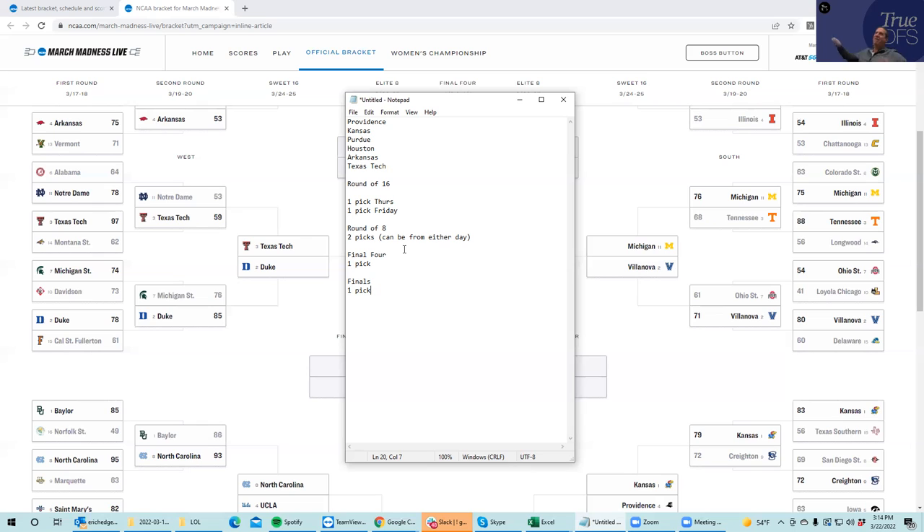If you haven't figured it out yet, it's very important to have teams available. For example, if you used all four teams that are in the Final Four — let's start with the Finals — if you use both teams that are in the Finals, then you have no pick and you lose. That also means that in the Final Four, if you used all four teams in the Final Four, you have no picks left and you lose.